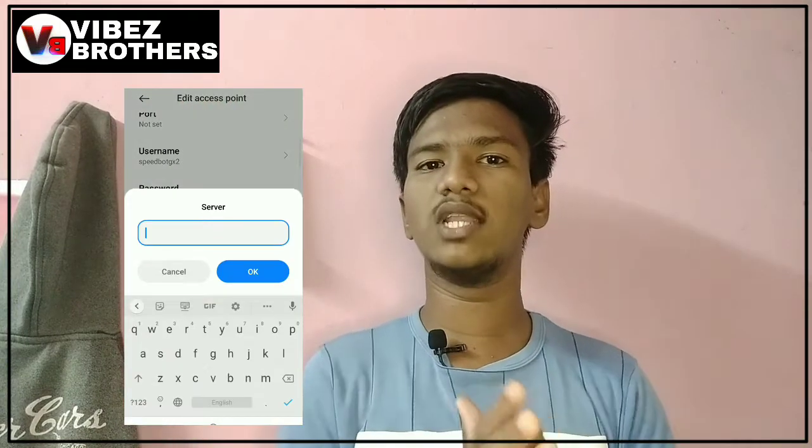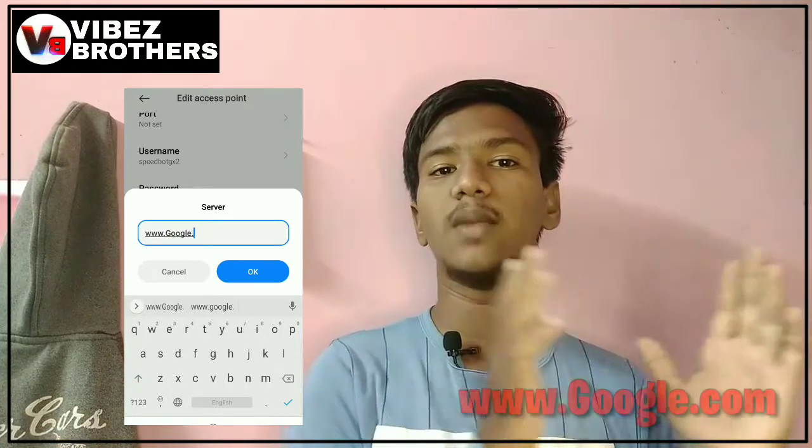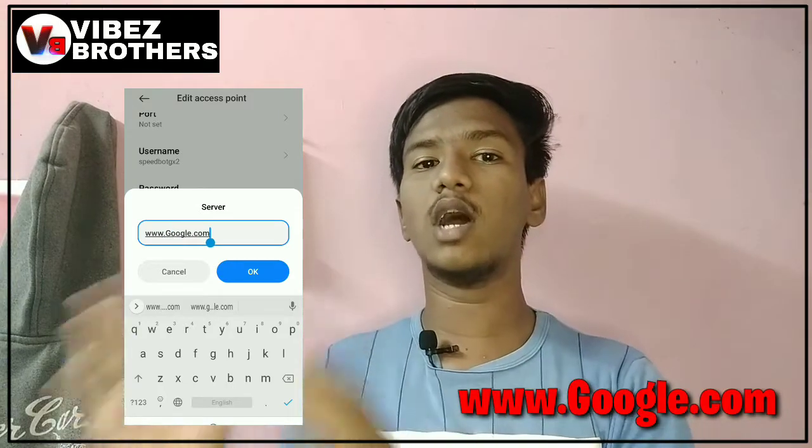Now what do we do with the username? We type in the IPv4 and IPv6 — there are 2 options and 3 options and we type in the same options. We type in the 4 settings and we type in the server, we type in Google.